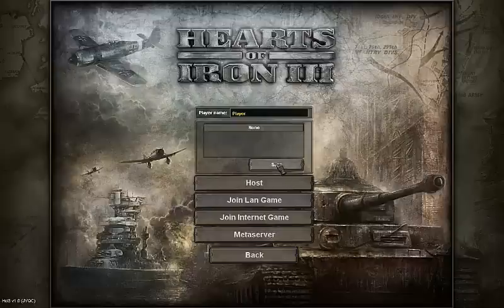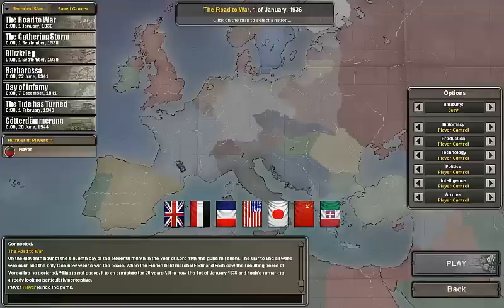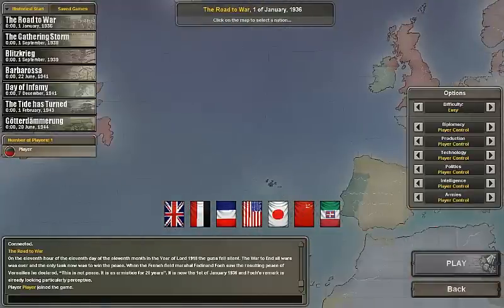Ok, now when we're back, we have restarted the game. Go to multiplayer and host the game. My brother is about to come in — you will see him right here.